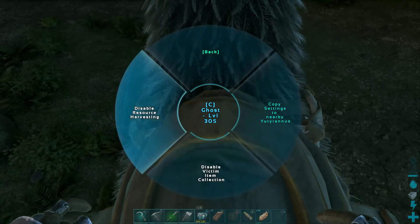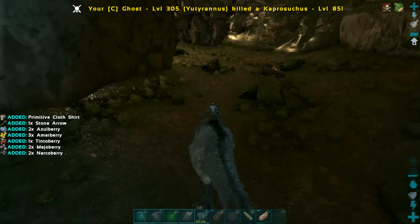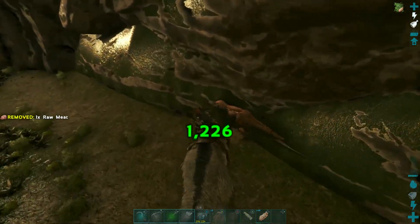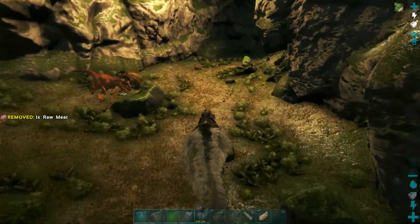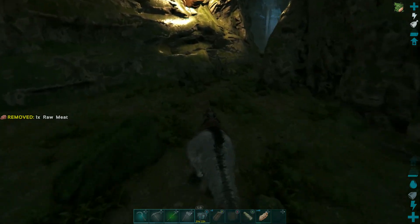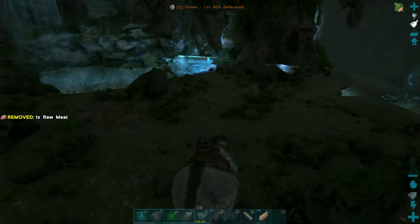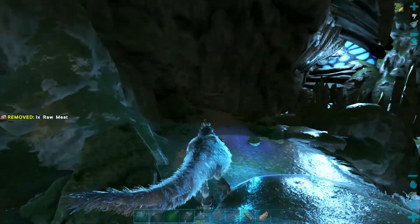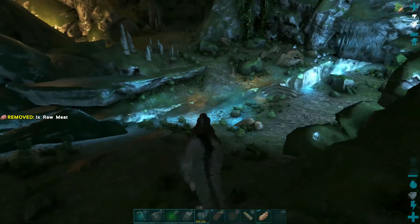Okay, disabling resource harvesting. My UD is pretty quick, so let's see how much I can just run through. You may notice my UD is at max level — I don't know exactly how many baby gigas I went through getting it to max level, but I hatched at least 25 eggs and killed a lot of giga babies to level it up for these caves, bosses, and titans.